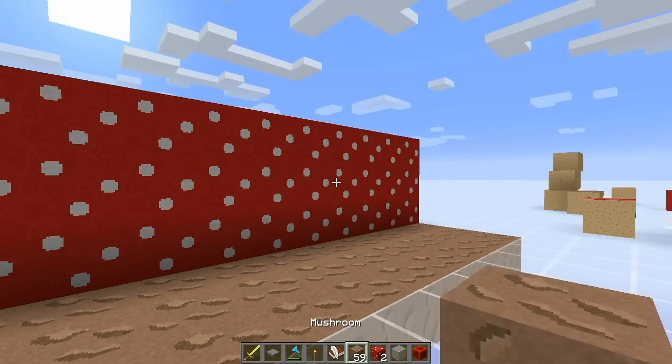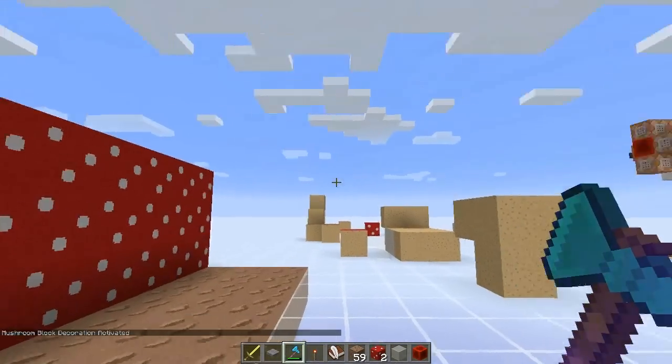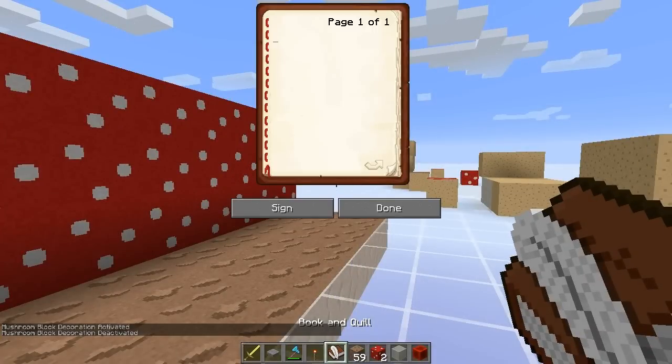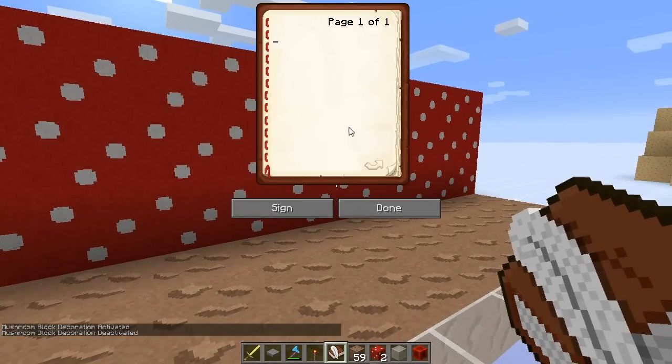So what I've done is, I've made it so that if you have a silk touch tool in your hand — you'll see it now says 'mushroom block decoration activated' — and a written book in your inventory, just an ordinary written book, then you can type the kind of text you would like into this book.